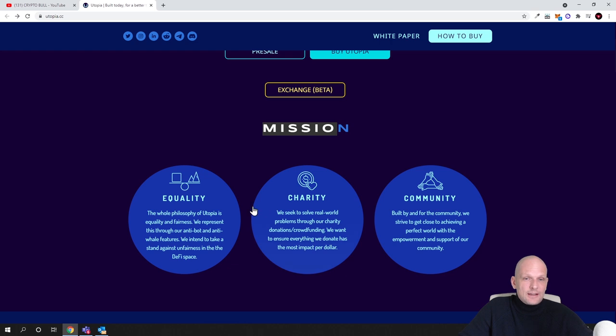Their mission covers equality, charity, and community. The whole philosophy of Utopia is equality and fairness, represented through anti-bot and anti-whale features to take a stand against unfairness in the DeFi space. As for charity — this is not giving money to homeless people. This is crowdfunding for crypto developers. Parts of profits will be dedicated to new projects building on Utopia, seeking to solve real-world problems through charity donation and crowdfunding.